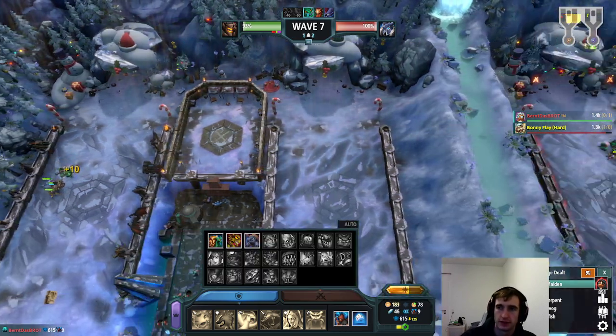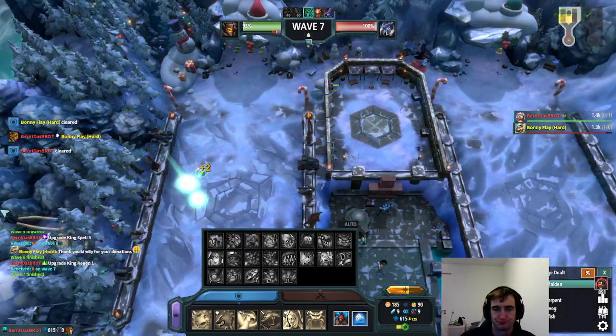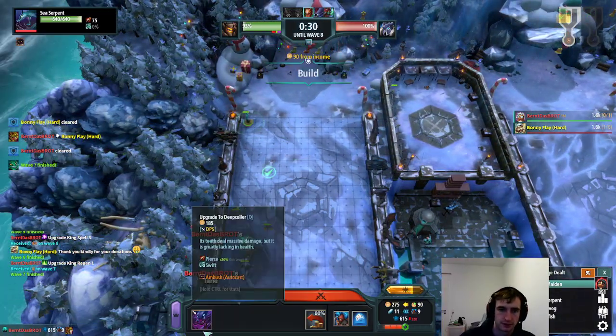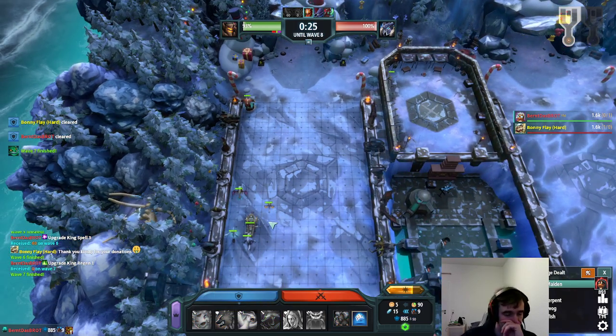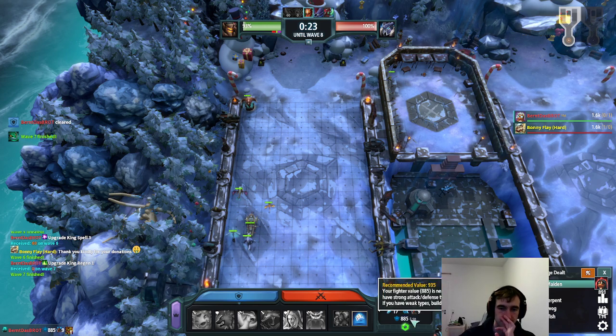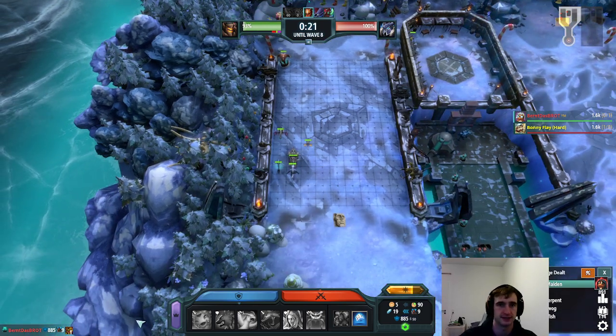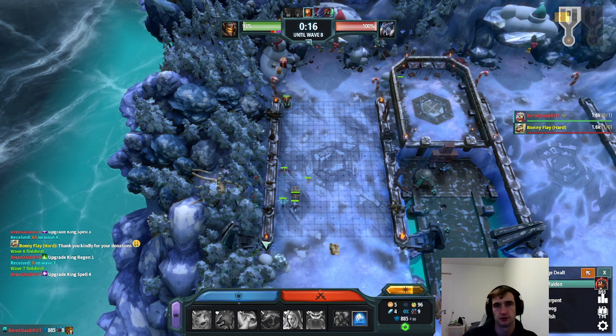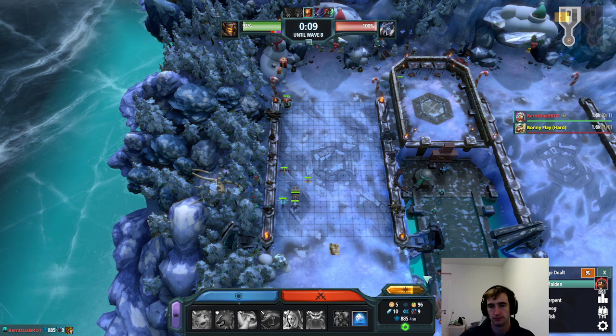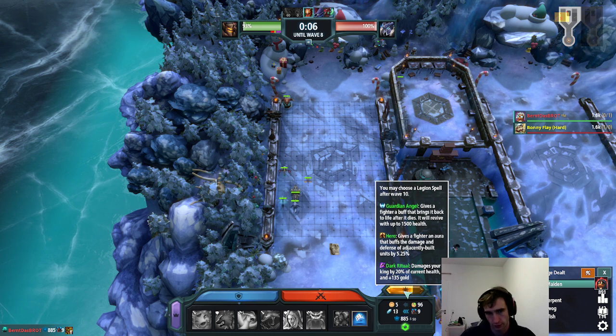I'm just going to income king again, get the Coiler here, and get a Windhawk in case he goes wave nine — so I have a Violet. As you can see from my recommended value, Bonnie doesn't have a lot of workers. As soon as the Castle power spike hits, we will have like 50 more income than he does, which should be enough to outscale his balance hotfix buffs, especially with the hero on a Lioness with a few gates around — that's going to be crazy value for me.